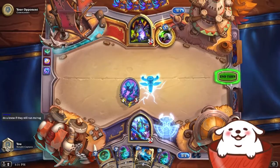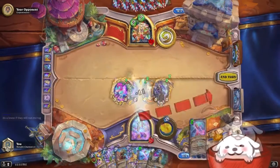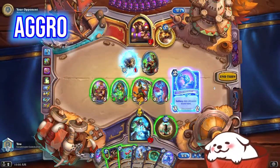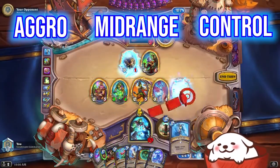In Hearthstone, you've got three traditional styles of decks and the abandoned child of the OTK and combo deck, which we'll address later. The three types are aggro decks, midrange decks, and control decks.